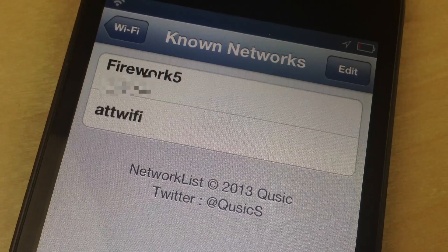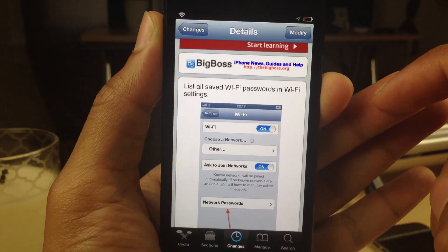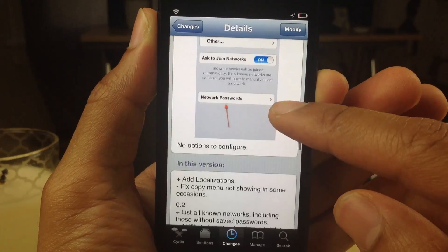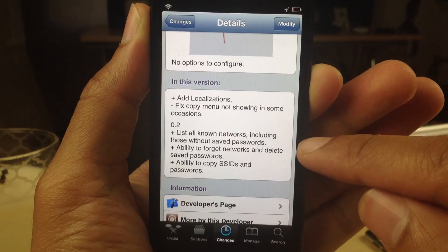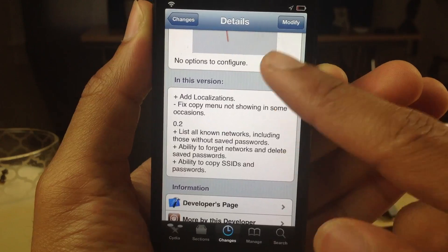If you want to try this out, you can head over to Cydia's Big Boss Repo. It is called Network List and will list all saved Wi-Fi passwords in the Wi-Fi settings. There are no options or anything to configure. Lots of changes have been going on with this tweak to make it a little more user-friendly, including the ability to copy SSIDs and passwords.